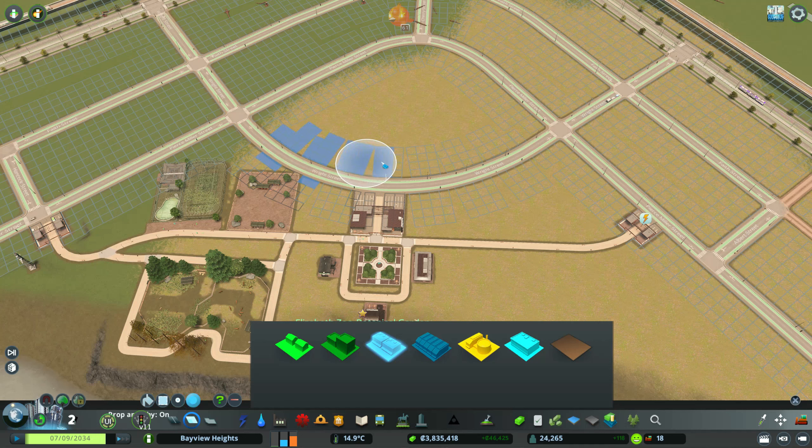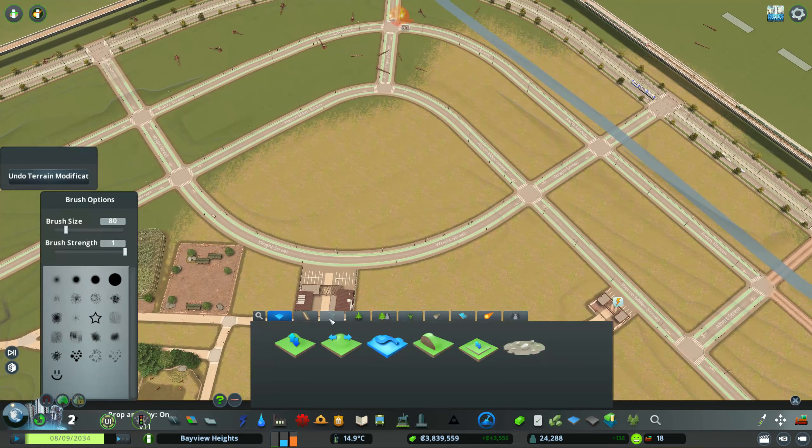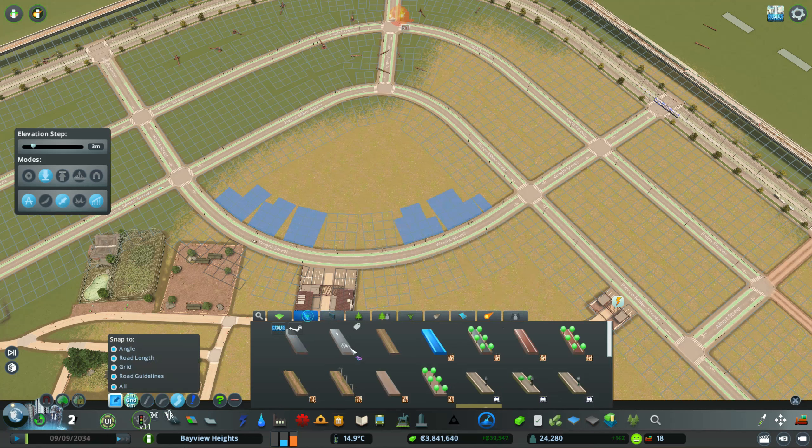The zoo had no power, so I added power and water. Now we need to build around the zoo — not the zoo itself, but we need paying customers to show up so we don't lose money. The whole point of City Skylines is to not lose money.